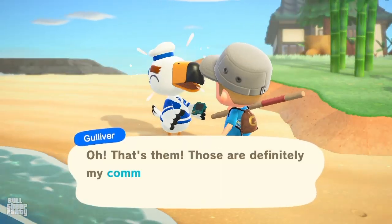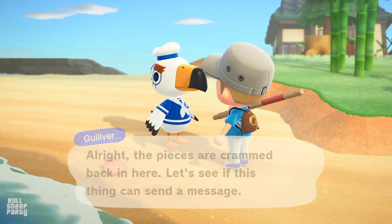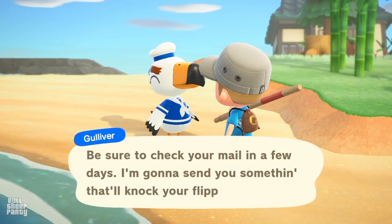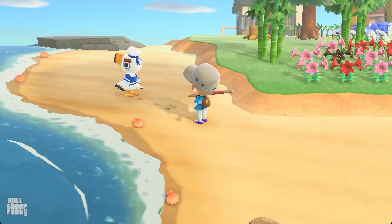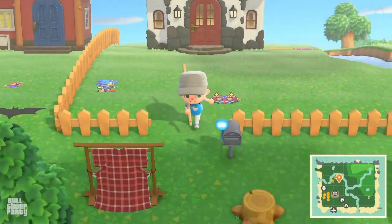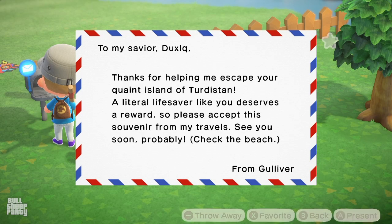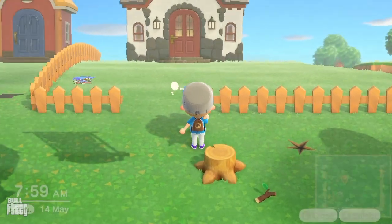After you return to him and go through all the dialogue, he's gonna tell you he's gonna send you something as a thank you in the next couple of days, which in Animal Crossing terms means the next day. So what you want to do at this point is save your game and go to the next day. After your game loads, go to your mailbox and see what item you got from Gulliver. This is completely random for all players and for all encounters, so you never know which item or color you're gonna get — but you are gonna get something unique every single time.